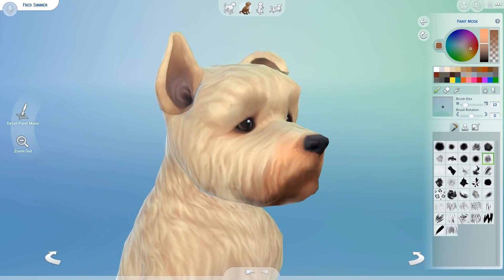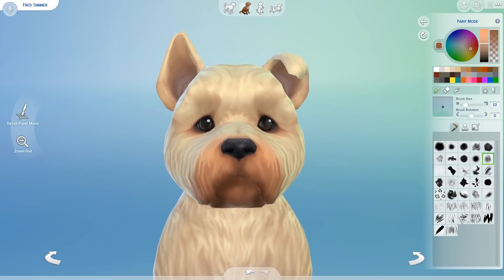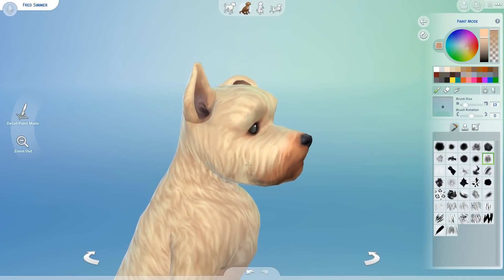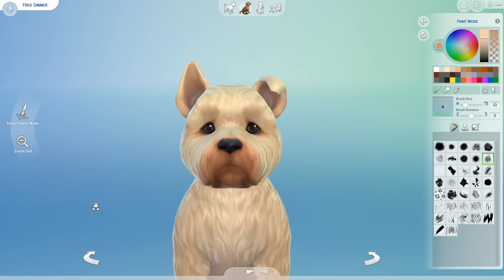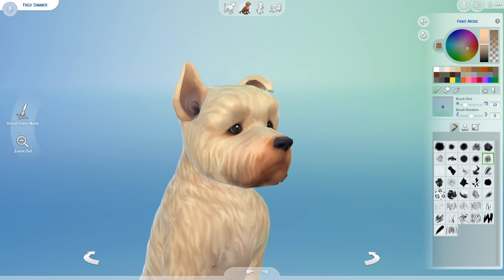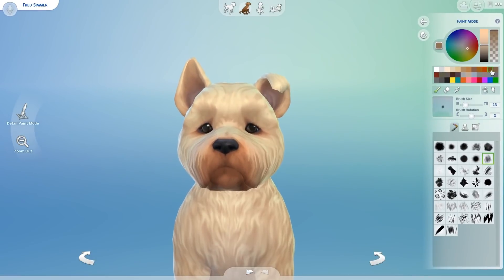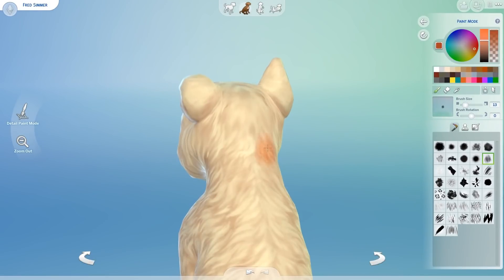Mum doesn't even want to replace him when he does pass away, which I don't even want to think about. Dad wants a new one, but mum doesn't because she's like, none of them will ever be Fred — which is so true. And his little floppy ears, just this little face. I'm doing this voiceover right now and I'm just getting distracted by the fact he is so cute and he genuinely looks like the real life dog so much. Like it's impressive.